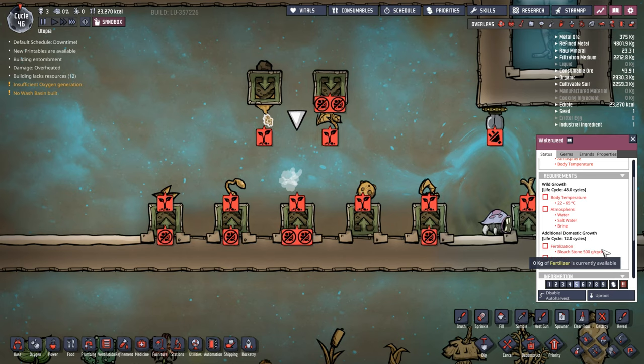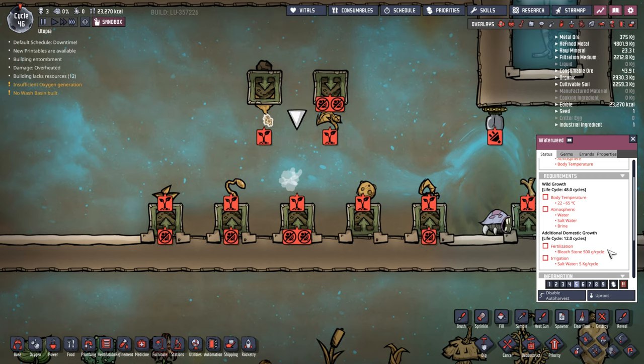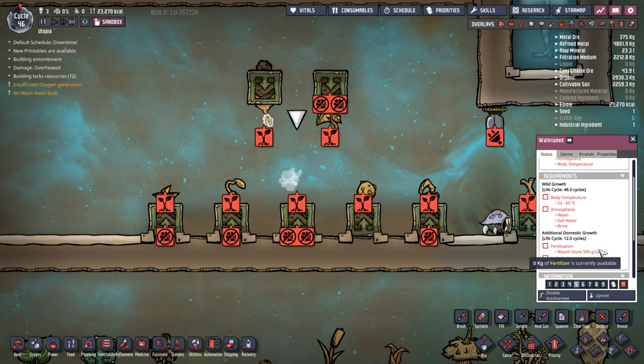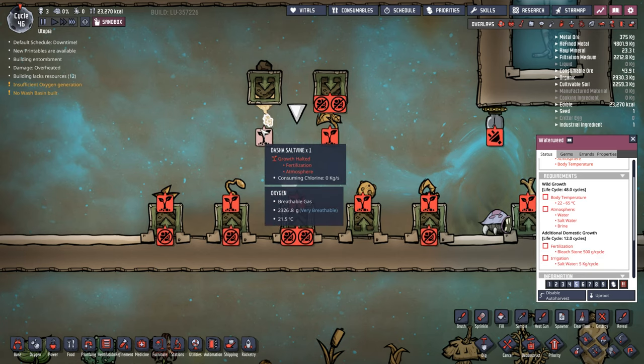Waterweed also needs 500 grams per cycle of bleach stone. Bleach stone is one of those items that doesn't have much use, but is also very hard to get more of. The only way I know to get more is by using a squeaky puff breathing in chlorine and excreting bleach stone - so not exactly easy to get more on the map. Something to take into consideration.